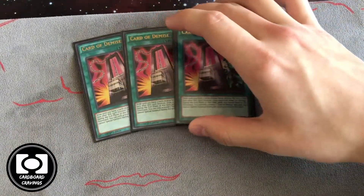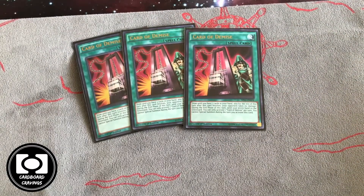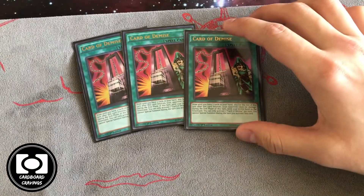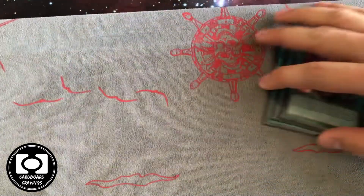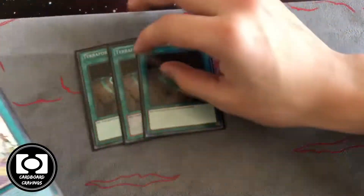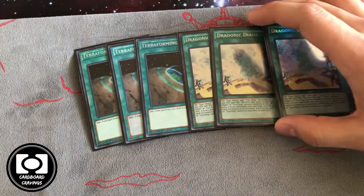Then we played three of the best card in the deck — Card of Demise. Card of Demise drawing three is probably arguably one of the most powerful cards in the game and definitely the most powerful card in the deck, so we play three. Then we played three Diagram and three more Diagram — you've got to search all your pieces when you need them.